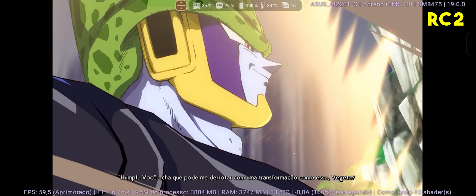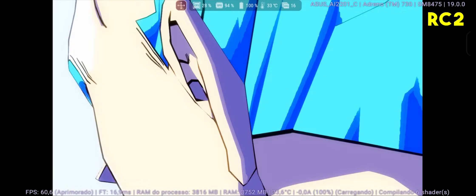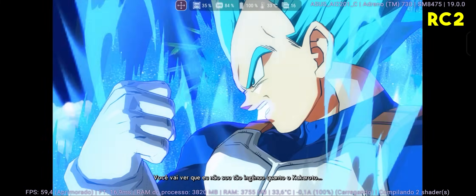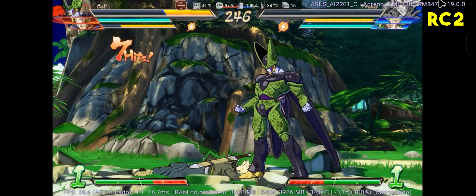The first game tested was Dragon Ball FighterZ, which has always had a serious RAM leak issue. Even though this leak can be fixed with cheats that disable some effects, playing the game as intended is still a challenge for Yuzu forks. And Eden didn't fix this issue this time either — despite various specific builds trying to solve it, random crashes keep happening if you don't use the cheat.